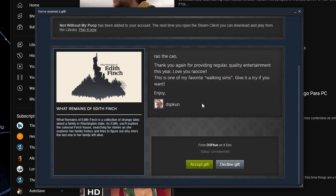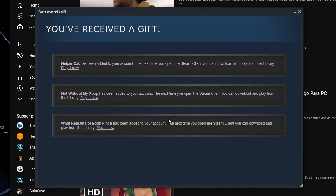What Remains of Edith Finch is absolutely a game I have heard about. I don't know a lot about it — I didn't know it was a walking sim, but the name certainly rings a bell. What Remains of Edith Finch is a collection of strange tales about a family in Washington State. As Edith, you'll explore the colossal Finch house, searching for stories as she explores her family history, and tries to figure out why she's the last one of her family left alive. That is a description that doesn't tell you all that much, so I guess maybe that's why I kind of never really knew all that much.